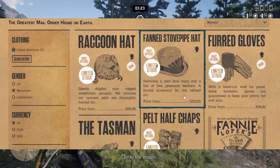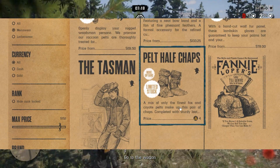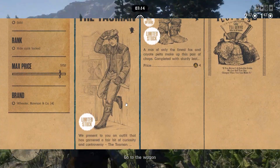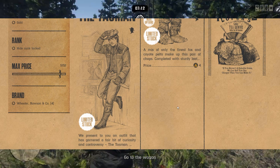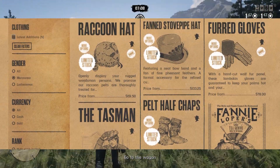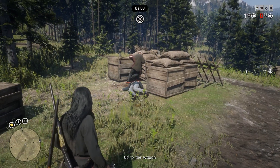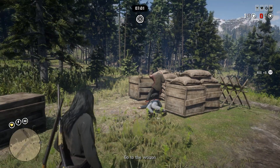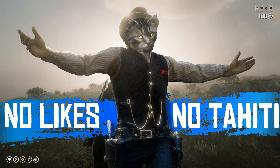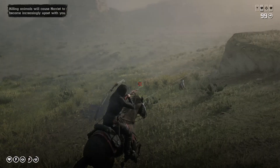We have a raccoon hat, we have furred gloves, we have pelt half-chaps, the Tasman outfit that will cost you a lot of gold if you decide to buy it, and another hat — the Flint Stovepipe hat. Actually, out of the 5 new items, this one is the only one that is not related to fur, hunting, and stuff like that. So who knows, maybe it's some sort of a hint and Rockstar is trying to tell us about upcoming future updates — but probably not. I guess they just picked these items randomly.